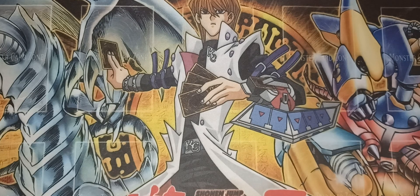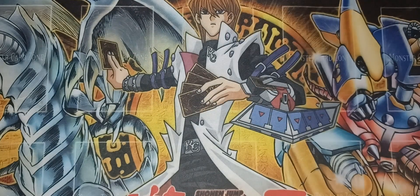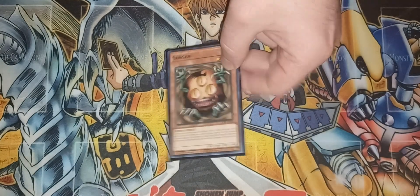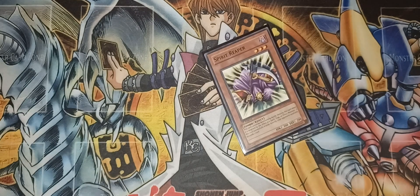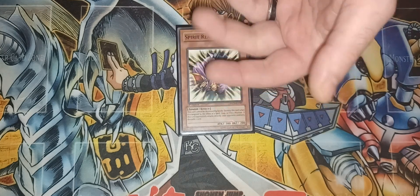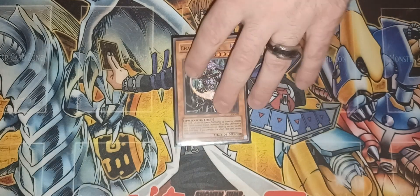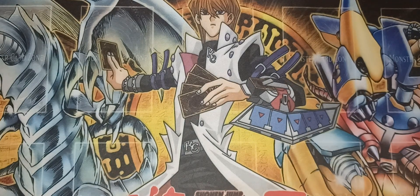Newdoria is a great searcher for Mystic Tomato — when destroyed by battle and sent to the graveyard, it destroys the opponent's monster. Your opponent attacks it, gets destroyed, and you float into another monster. Then Sangan helps search for many of your monsters since it's a dark type. Spirit Reaper is the centerpiece of the deck — it has hand destruction, acting like a mini Don Zaloog that gets under Trap Hole and Bottomless. Lastly, Chaos Sorcerer: banish a light and dark from the graveyard to special summon and remove a face-up monster once per turn.